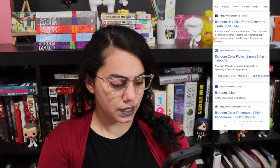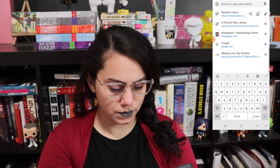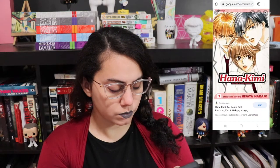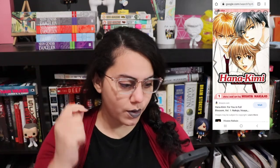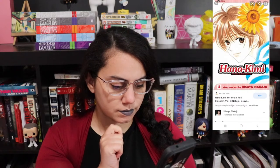I will put the color generator on the screen. Random color — oh! That is a burgundy, a reddish burgundy — kind of like the color that I'm wearing. One of the books I have to read this month from a book club is blue, so that doesn't work. How about Hana Kimi Volume 1 that I also have to read this month? Is that color on it? Oh! That color — is that the same color that's in this title? I think so, I think that works!